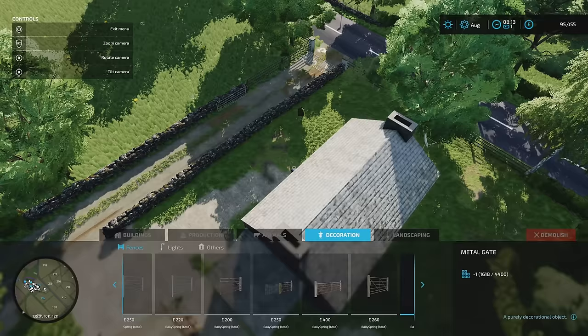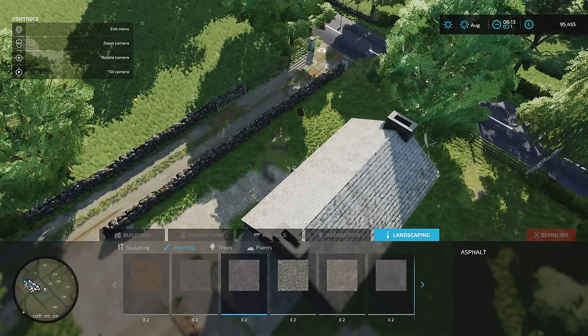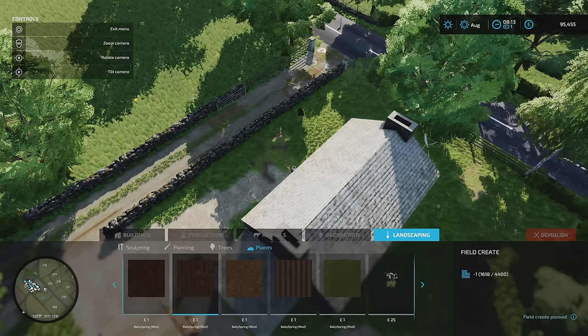Under animals, you've got the standard base game stuff plus the mods added in — self-made cow shed, slatted cow shed — but these are base game ones converted to allow extra animal types. There's a custom TMR mix incorporating potatoes, onion, carrots, parsnips, and new crop types. Under chickens, we've got chickens and ducks, chicks and ducklings, which will now also produce manure using these ones. Under fences there are loads of walls and fences added under Ballyspring. Under others we've got a toilet and a grill.